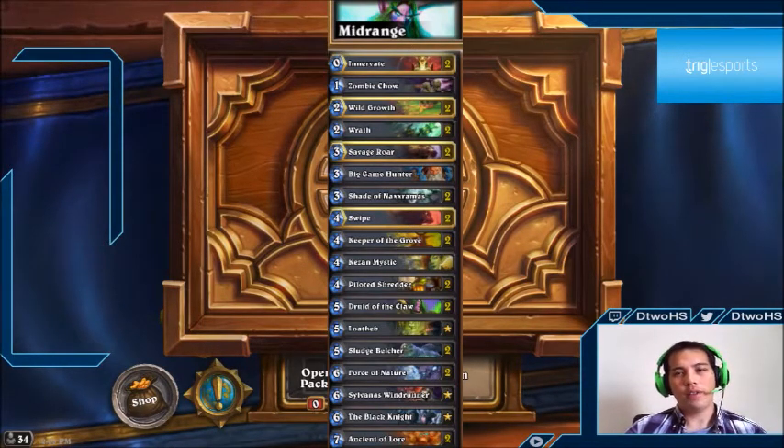A lot of amateur players save Savage Roar for the killing blow and then it's stuck in their hand because they can never establish the board, whereas more experienced players use Savage Roar to gain board control and push for damage afterward. Big Game Hunter is more or less essential since druid has no removal for huge creatures — you'll need it to deal with Control Warrior, another druid who plays Ragnaros or Dr. Boom, and even aggro decks that run Dr. Boom since GvG.